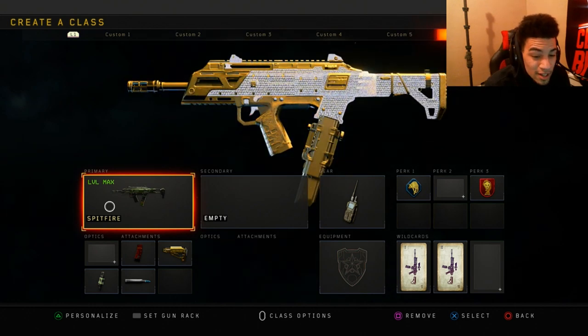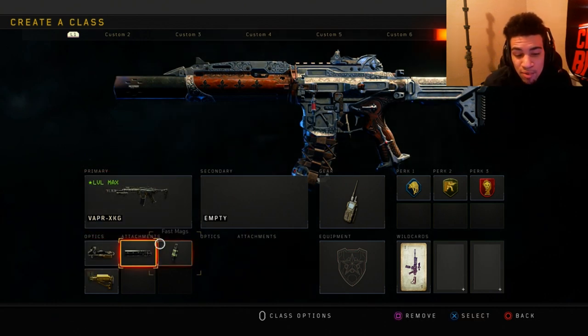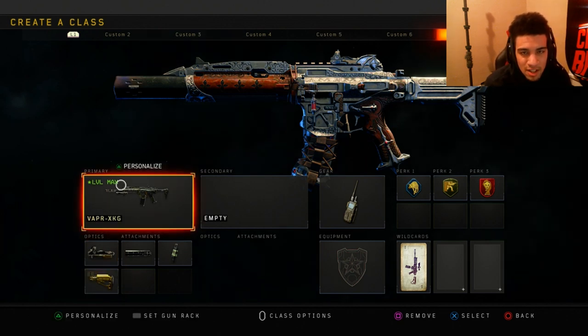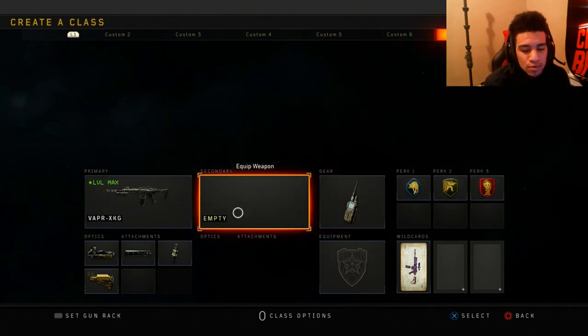My next class is another suppressed class — the Vapor with Elo, Suppressor, Fast Mags, and Stock. This is probably the best class you guys can use with the Vapor. I dropped a 100-plus K/D with this class setup — it just absolutely dominates.